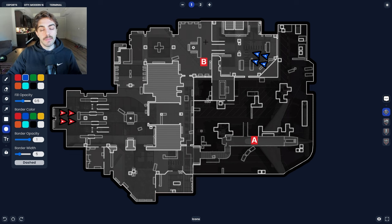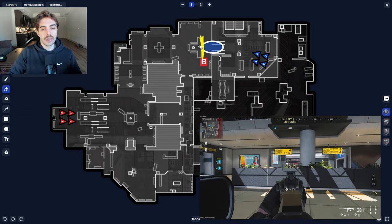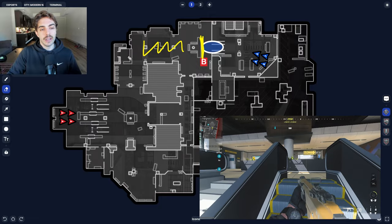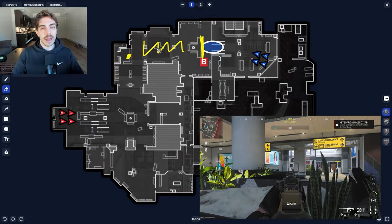We'll start at the top of the map. The main common spot that you'll see pretty much every team in every round play, at least one or two people, is on top of these Eskies. You can really angle yourself on the Eskies and use this head glitch to make sure that you're holding off anyone that might be trying to push towards this B side or push towards the Berger side, trying to hold off over here.